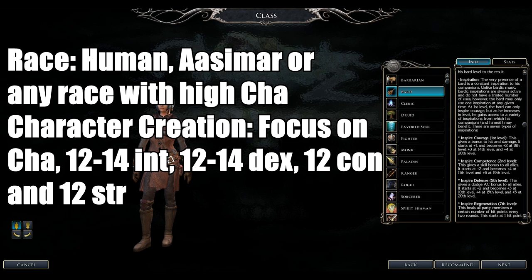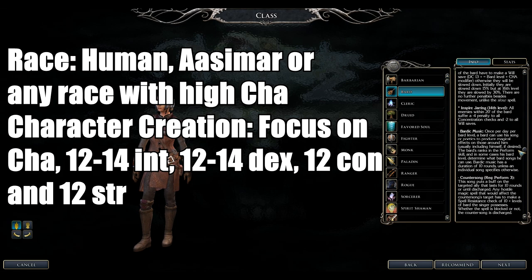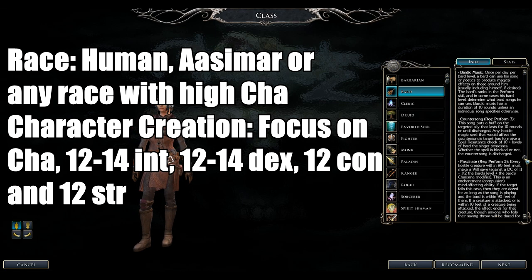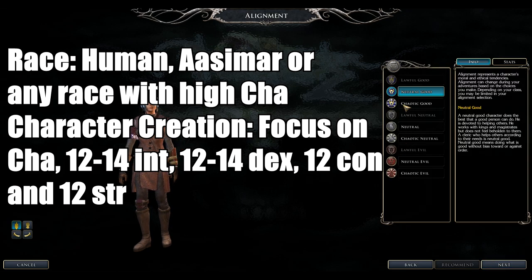For stats, prioritize Charisma first, then get Intelligence to 14 for good skills, Dexterity to 13, and Strength and Constitution at 12 unless you have points left over. Recommended races are Humans, Aasimars, and anyone with high Charisma. Alignment is non-Lawful; any god will do.